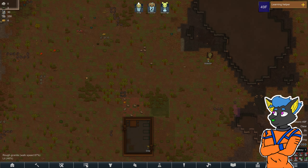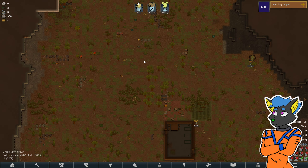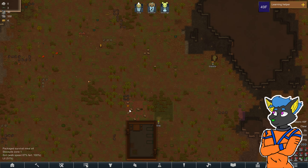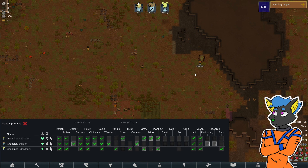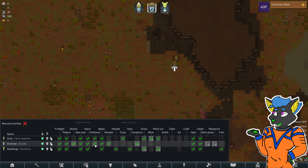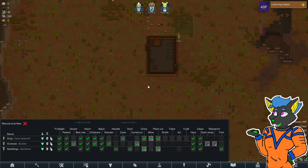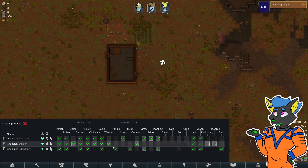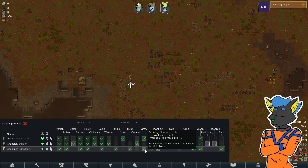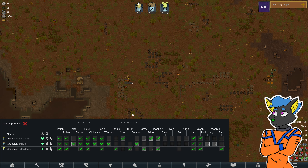I think it grows quick. Corn is the one that takes a while and produces a lot of food, right? Now it starts to matter who does what. Rannister is our constructor. Gray is our miner. And who's the last one? Seedlings. Seedlings can grow.